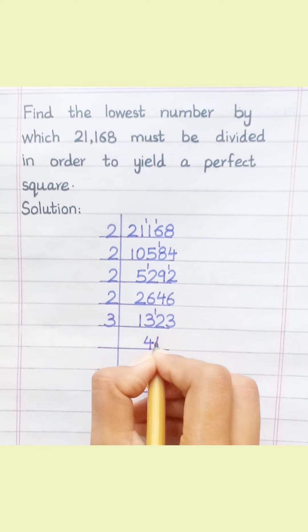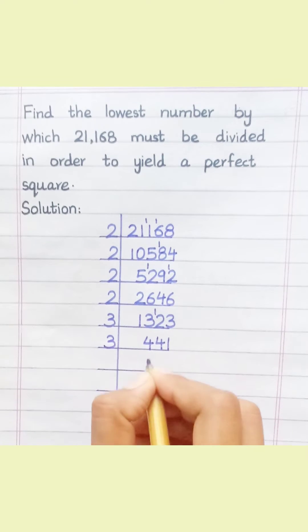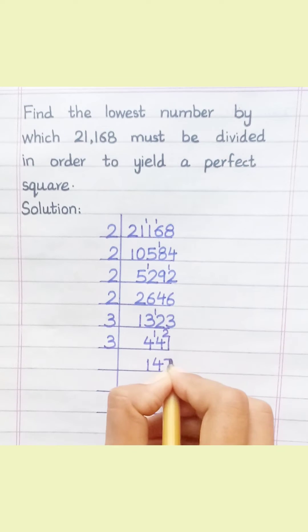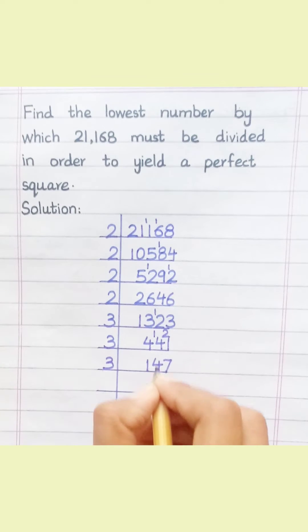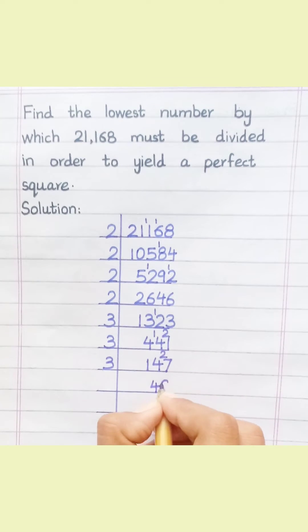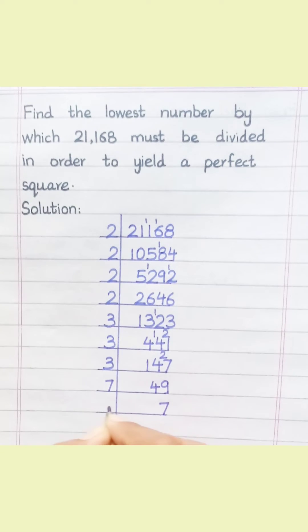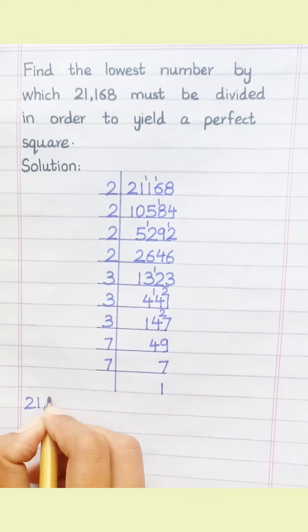Continuing the factorization: 3×12, 3×12, 3×3, 3×3, 3×12, 3×21, 3×12, 3×27, then 7×49, 7×7. This gives us 21,168.